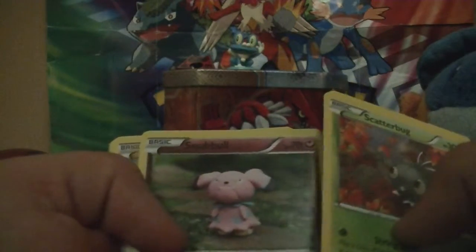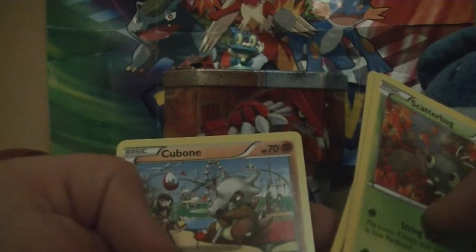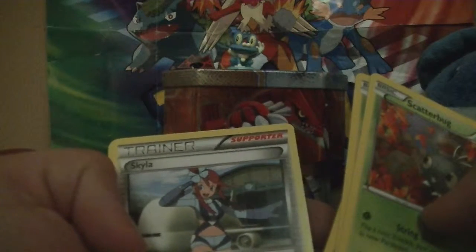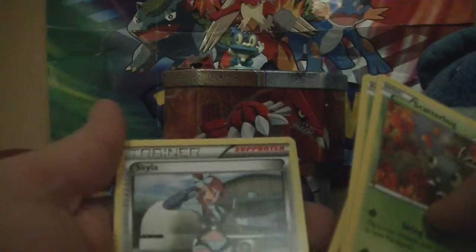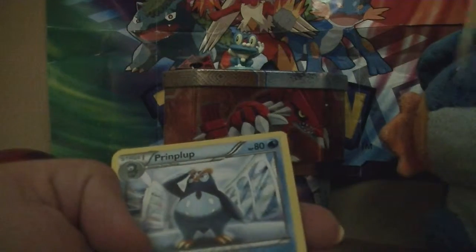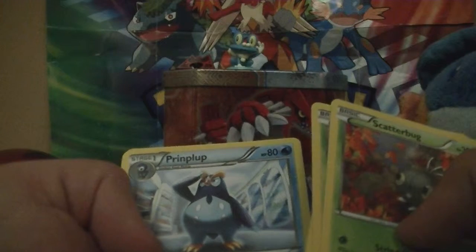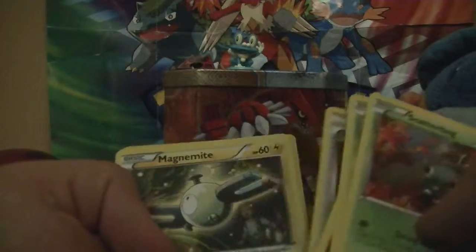Another clay one — a Snubbull. Poor Cubone, I didn't realize it was that big, but poor Cubone — don't worry, I'll put you in a sleeve later. A Skyla, all the way from Boundaries Crossed — it's literally the same print from Boundaries Crossed. A Piplup saluting — I really love Empoleon, I think Empoleon is really cool. I usually like old Swampert, but I like all the starter lines. Another Reserve Ticket. Magnemite.